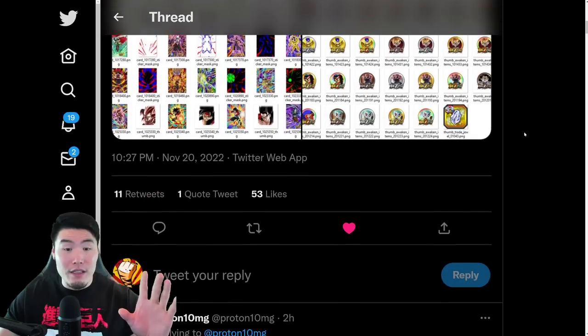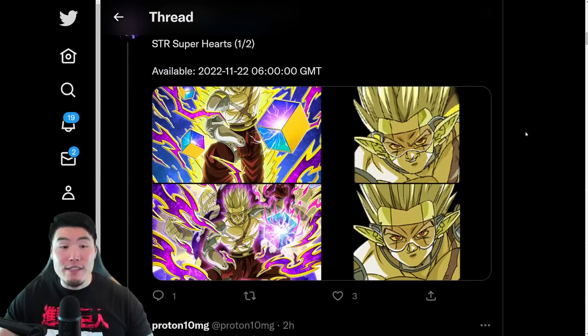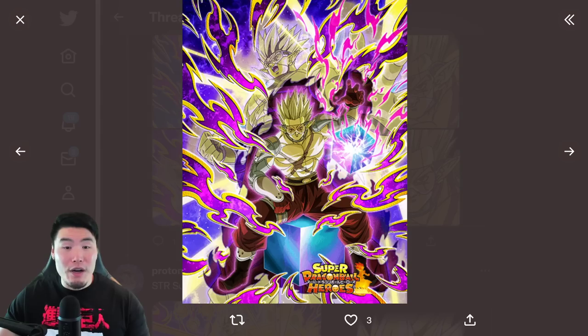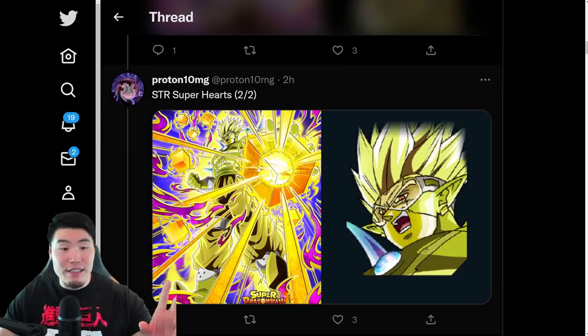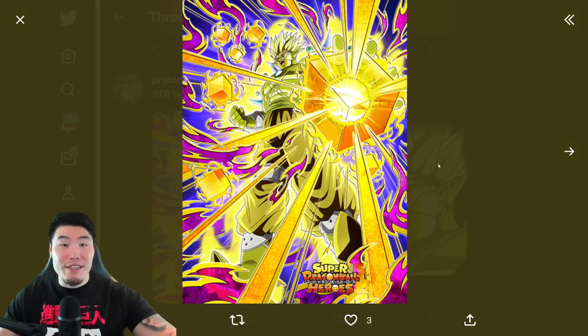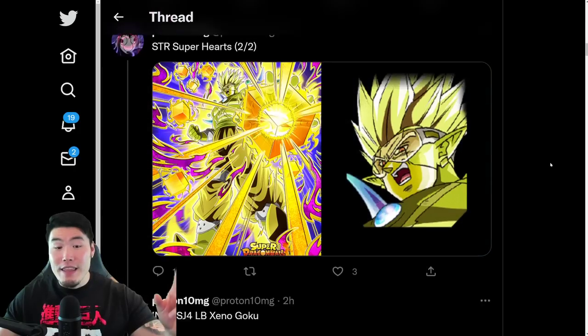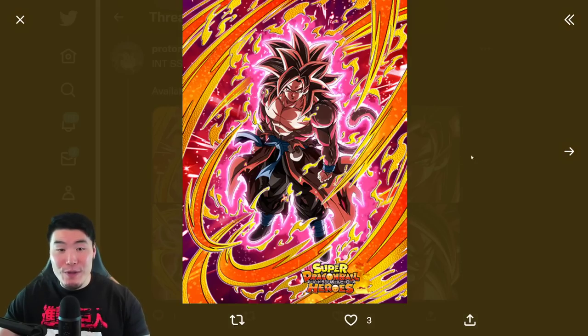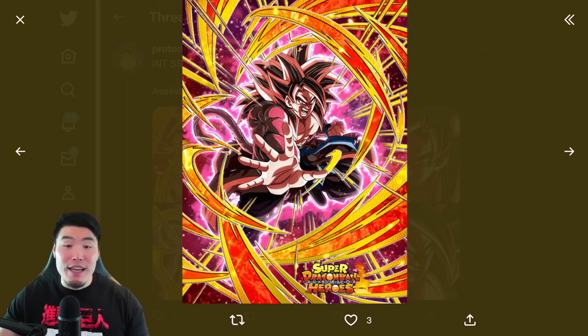Let's start with the assets for the new Heroes units. For this year, we have the STR Super Hearts SSR Art and TUR, as well as the Transformed Ultimate Hearts with the Active Skill. And then we have the INT Super Saiyan 4 Limit Breaker Xeno Goku SSR and TUR.